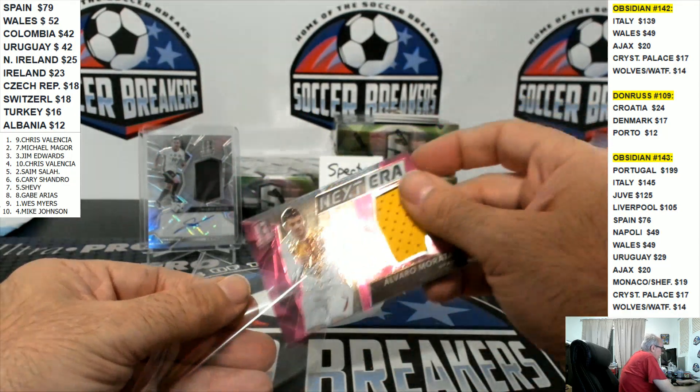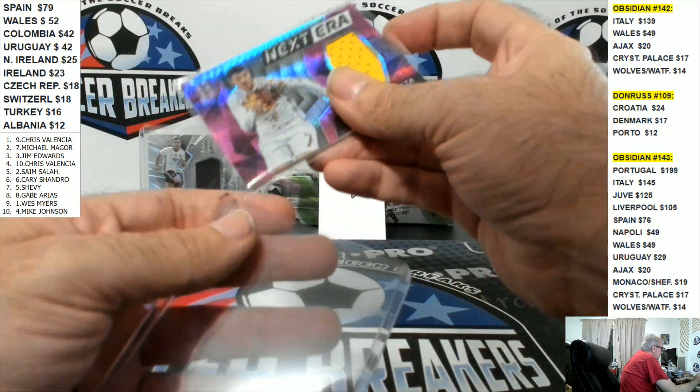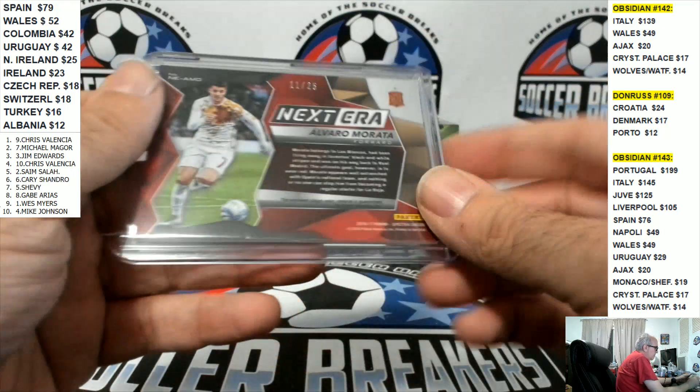Alvaro Morata, to 25. These are very nice cards — thick cards, nice cards. The problem was a little bit with the checklist mainly. Alvaro Morata.